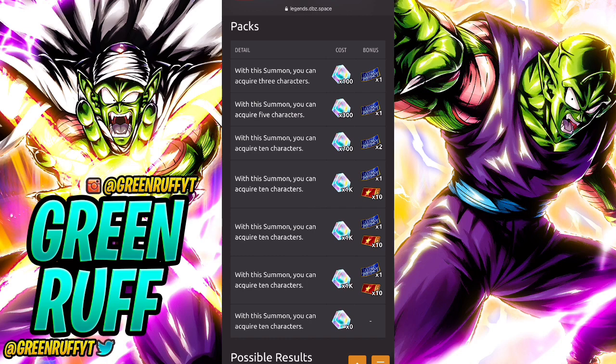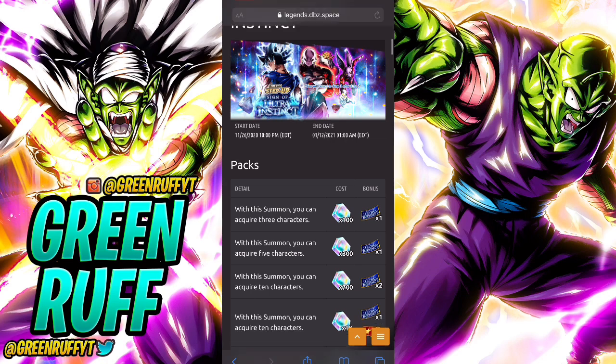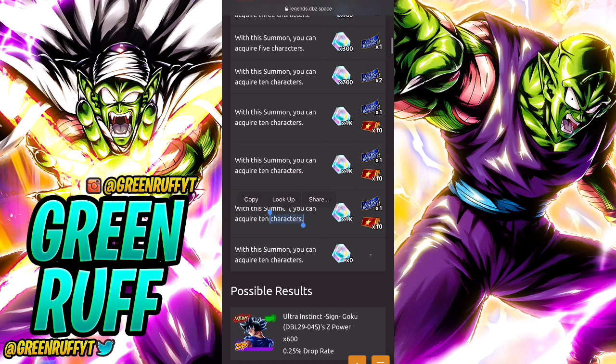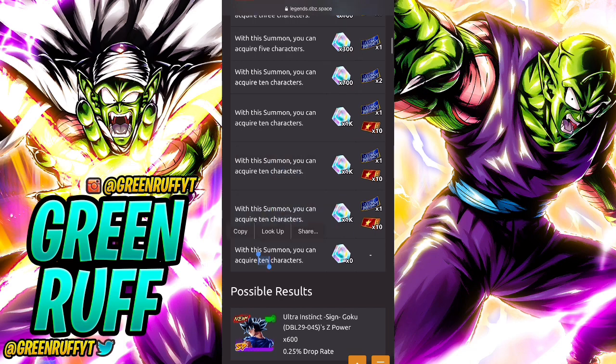The next step is EX or higher - basically the same as what we have now. Then after that there's a two-times rate step, so any featured units on the banner - like UI, Jiren, Toppo, and Dyspo - their rates double. That's a really good incentive to summon on that step. Then the next step is a regular multi, but when you spend your 1000 CC you get a free multi - so you're basically getting 20 units for 1000 CC. That is incredible value.